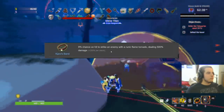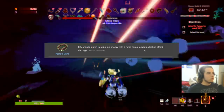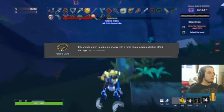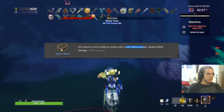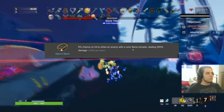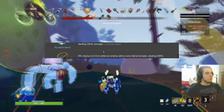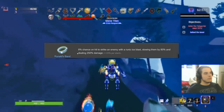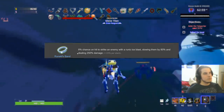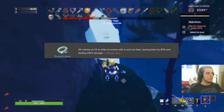Kjaro's Band gets a B-plus, not a B. Same 8% chance to proc on hit that doesn't go up on stack, but it deals 500% damage and more damage per stack. The runic flame tornado stays longer and hits multiple times, doing way more damage than the other band. Both bands are D on the Artificer — for the millionth time, Artificer attacks really slow, and anything requiring attack speed is not good on her.